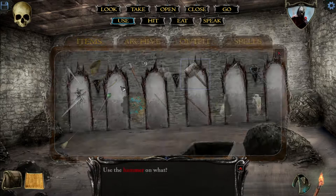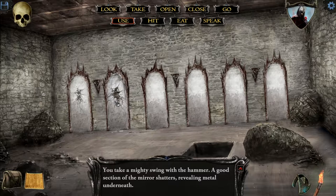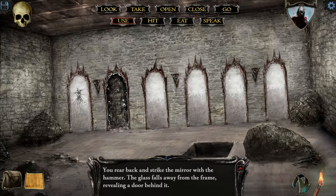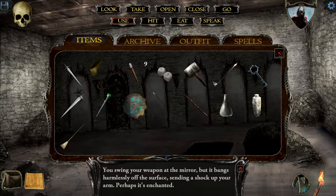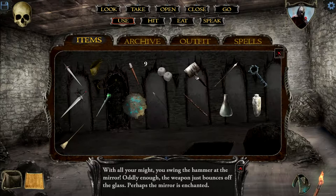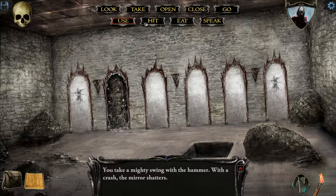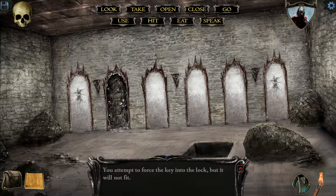Take the hammer, use it on that mirror. Okay, what if we use it again? Nothing. Double click on the use — break that one. Nothing, there's metal underneath. What if we hit it again? So there's one door. Okay, so that's some sort of enchantment. That's another enchantment. Can we open that? Okay, so it's locked, and we happen to have a key. Okay, that doesn't work. Let's try our first spell — nothing happens. What about two? Hmm.